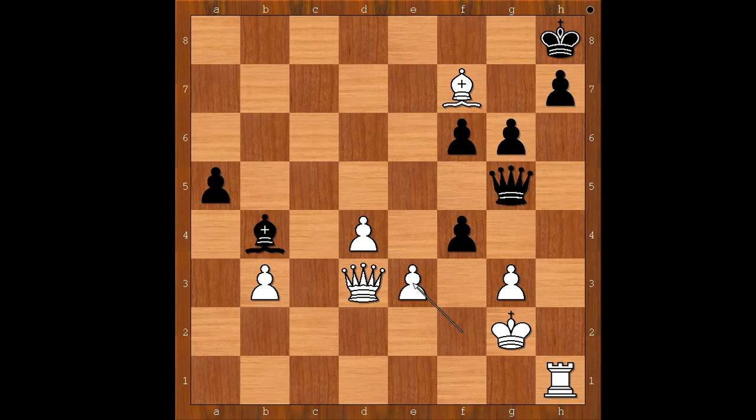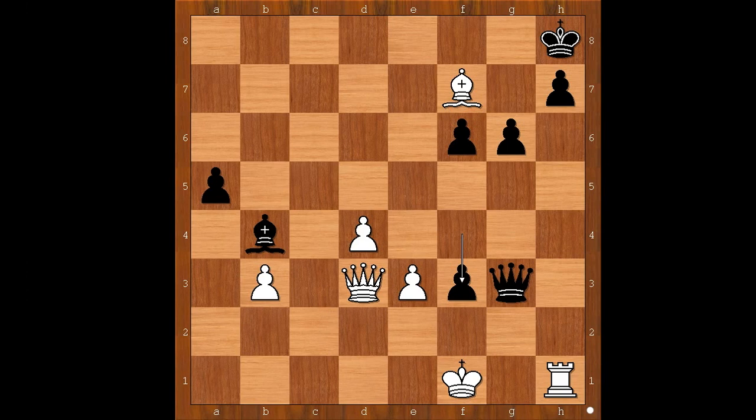So Kasparov captured the rook. Queen takes on g3, check. King to f1. Black played a move and white resigned. The move is — Nepomniachtchi played f3, and Kasparov resigned. The threat is queen to g2, checkmate.